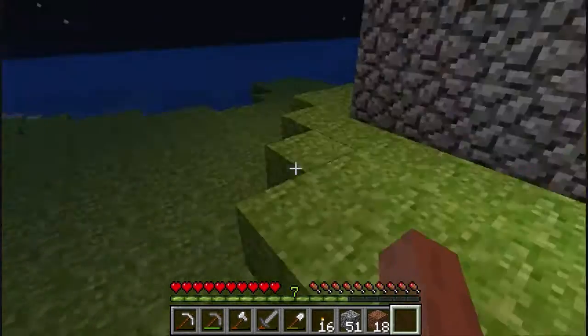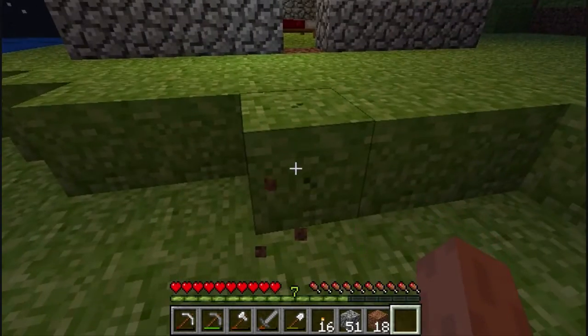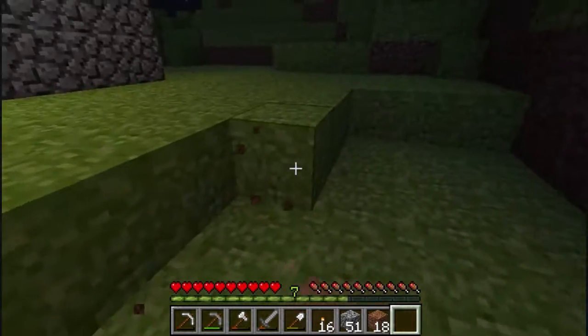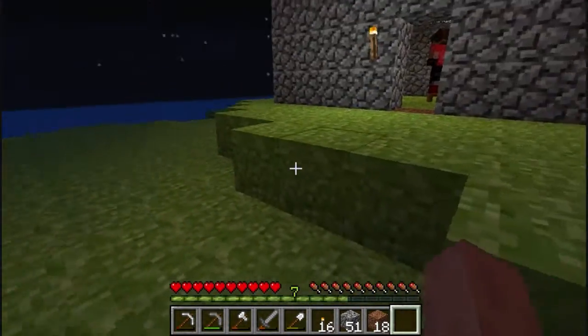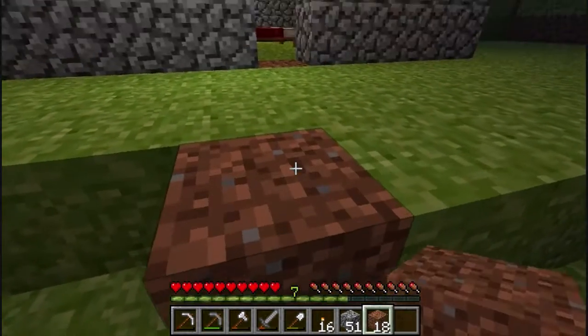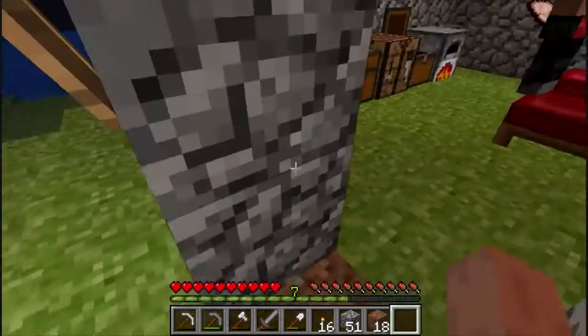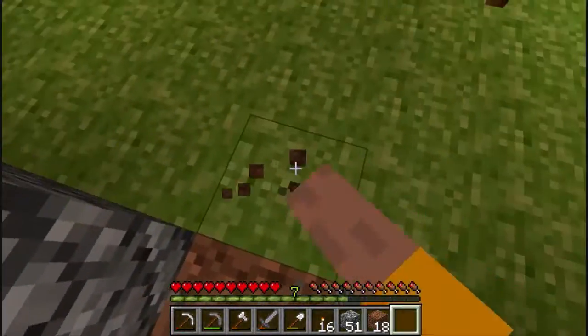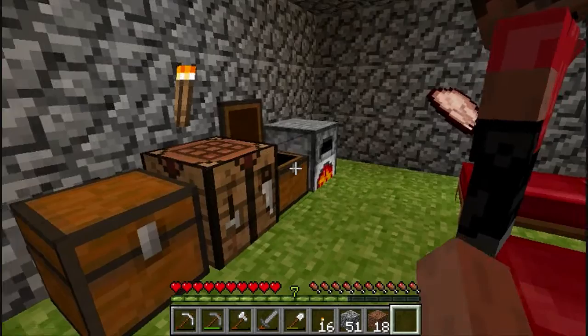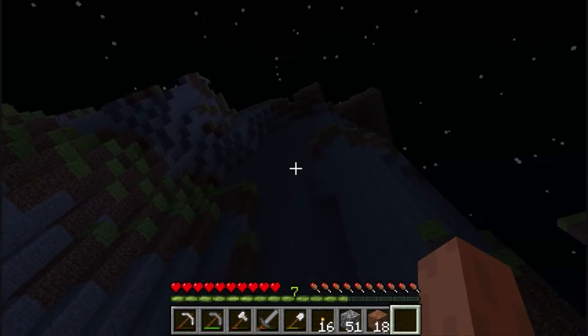I have got the NostalgiaCraft texture pack, and so have I. And Optifine — and so have I. So this is why the grass looks cool. We're planning — this is just a temporary home as you can probably see by the grass on the floor — and we're going to build a home in that hill.